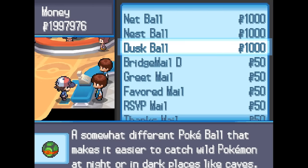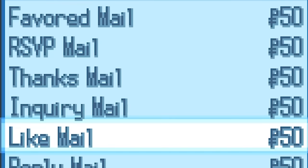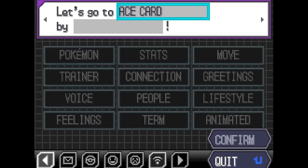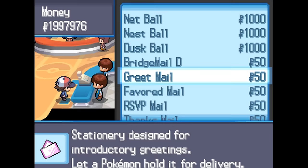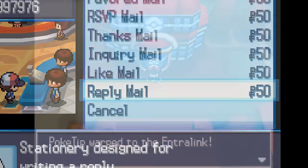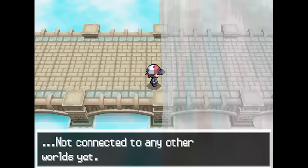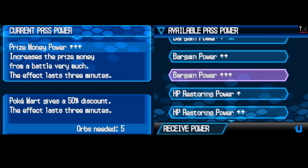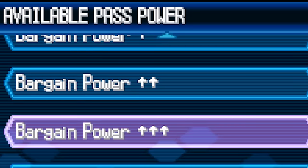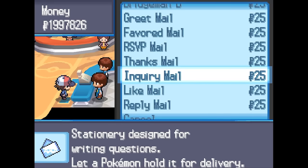For the overall cheapest item in the Generation 5 games, we are back to Mail. There are 12 different types of Mail you could buy, and writing a letter is more restricted than ever — you select from pre-made sentences with a few slots left over to personalize. Normally, buying Mail costs 50 Poké Dollars each. However, Black and White introduced a way to get Mail even cheaper. By playing in the Entralink, going to other people's worlds, and completing missions, you can unlock Pass Powers. Using the highest level, Bargain Power Level 3, you get a 50% discount at Pokémarts, bringing those 50 Poké Dollar Mails down to only 25 Poké Dollars each.